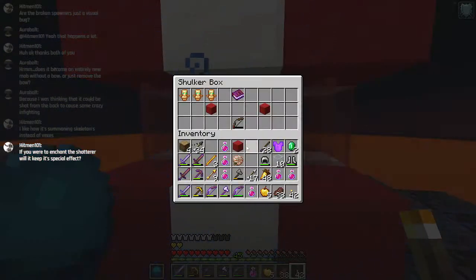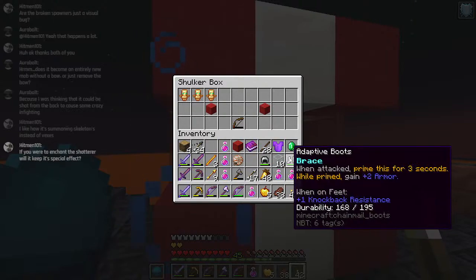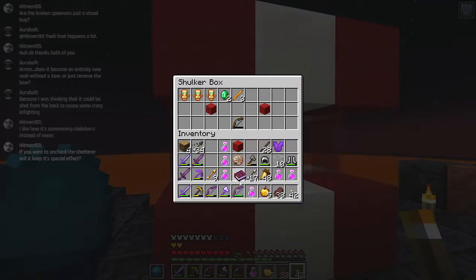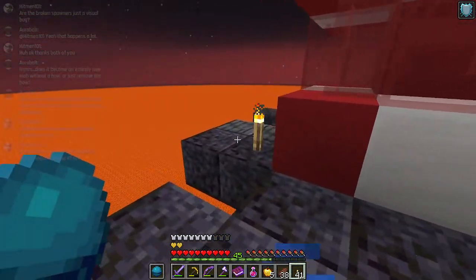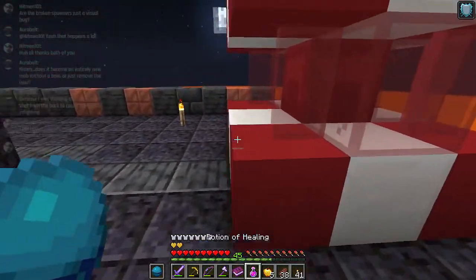If you were to enchant the Shatterer, would you keep the special effect? Yes, it would. I'm probably gonna disallow enchanting and anvils in the full map that uses this, because otherwise you can make OP stuff - not that you can't already with a regular old vanilla enchanting table. But this map has no enchanting tables or anvils anyway, so that wasn't really necessary.